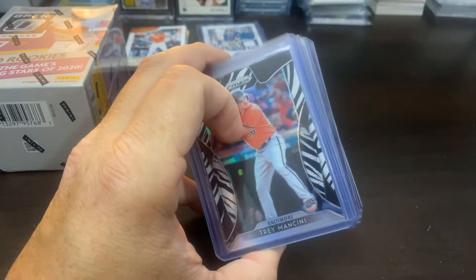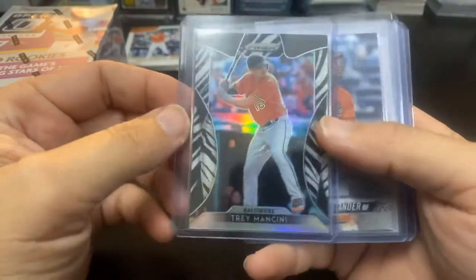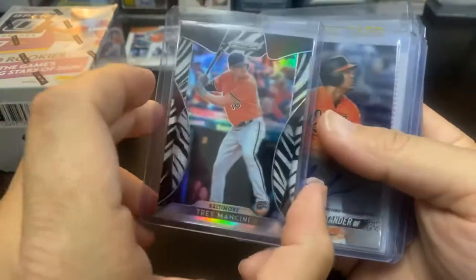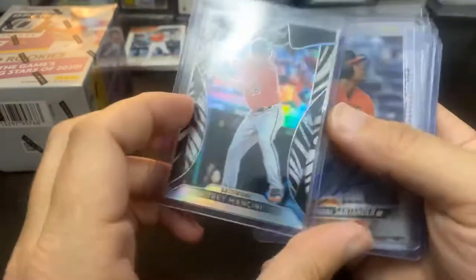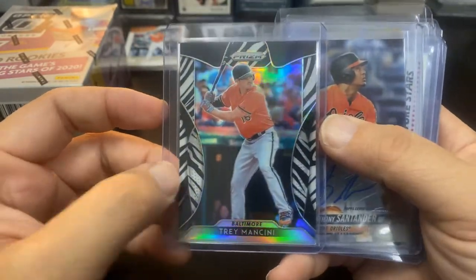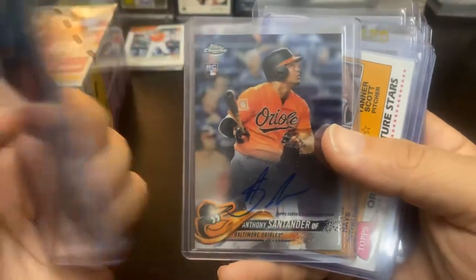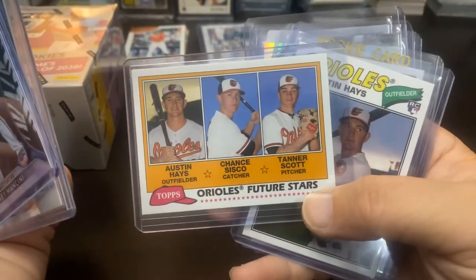It's actually getting quite nice. I did post on my Instagram today a new picture of a Fraley one-of-one I picked up. Frank also sent a Trey Mancini Prism, number 299 — I do love the border on that one, very awesome. The Topps Chrome Anthony Santander Auto, very sick Auto there.